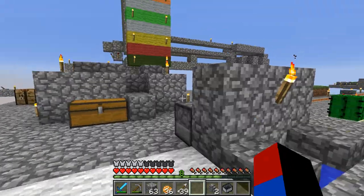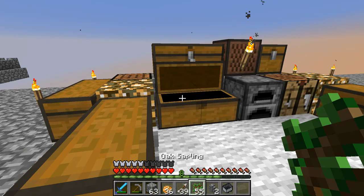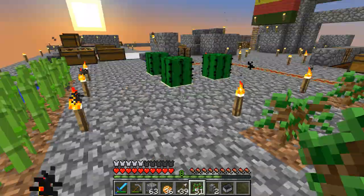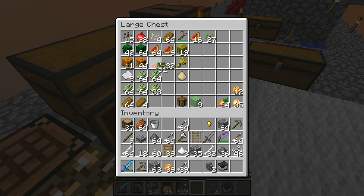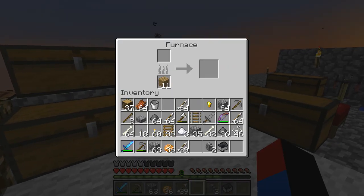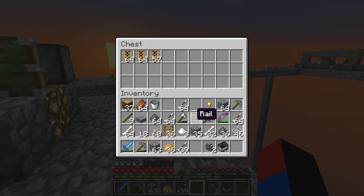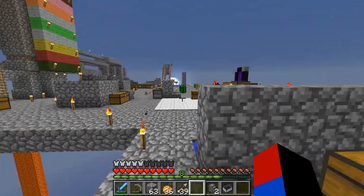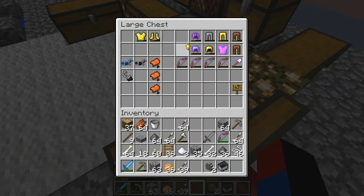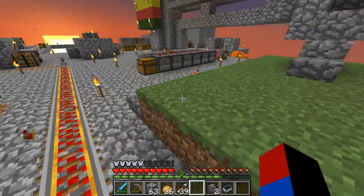It looks like I am kind of low on wood right now. I have about a stack of saplings here — this is my wood farm. It's not very industrialized because it only has four squares, but I don't really need much more. The main reason I need wood is for making pickaxes and for fuel for furnaces so I can bake these potatoes, because apparently baked potatoes are my favorite snack in Minecraft. I spent all of my gold on making golden apples to cure zombie villagers.